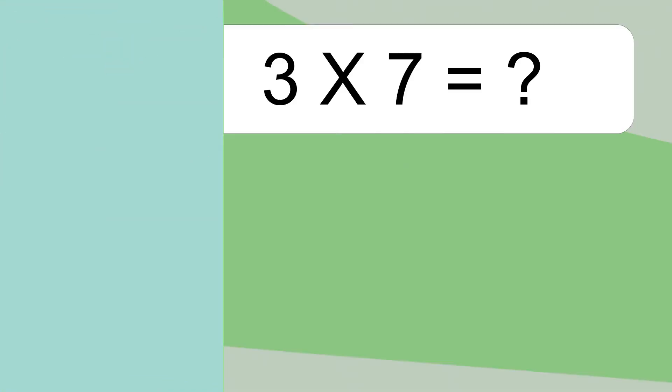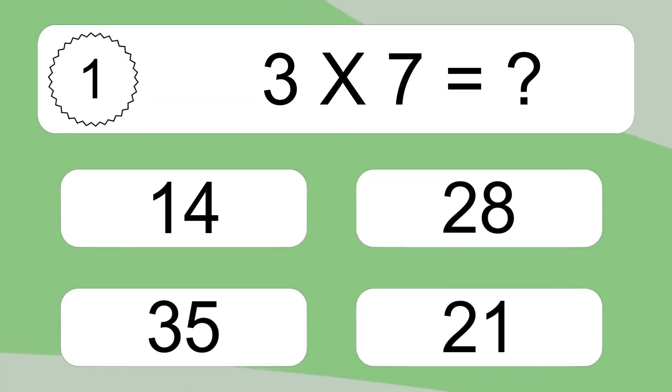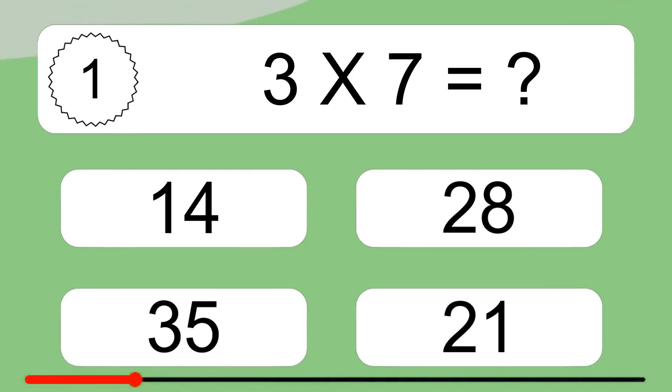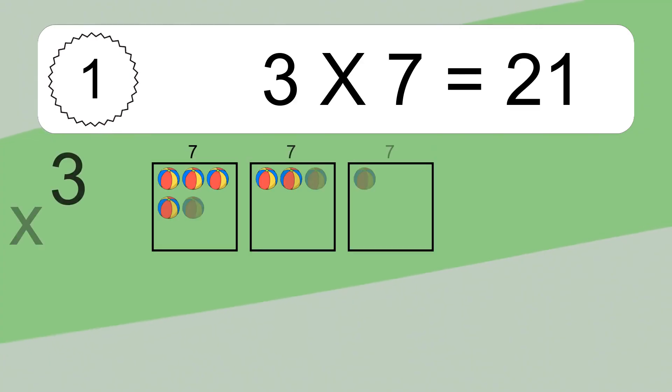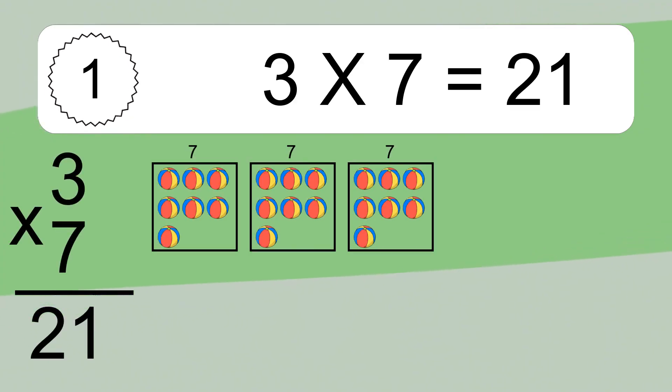Three times seven equals what? Three times seven equals 21. We have three boxes and each box has seven colorful balls inside. If you count all the balls in all the boxes together, you will have three times seven balls. This equals 21 balls.